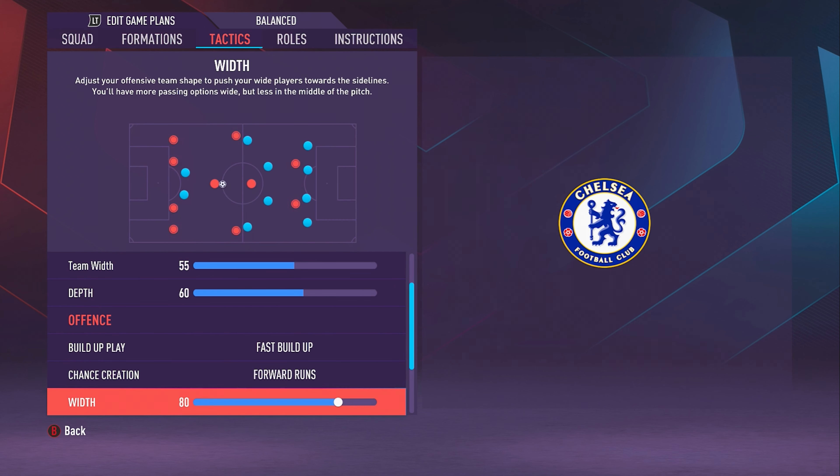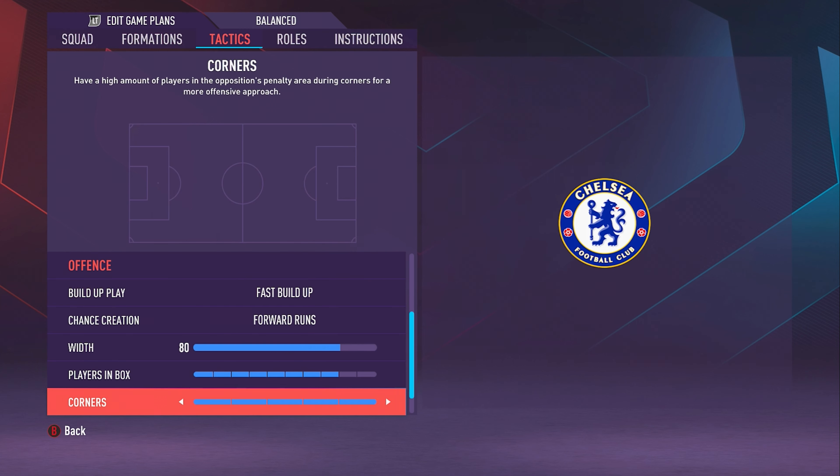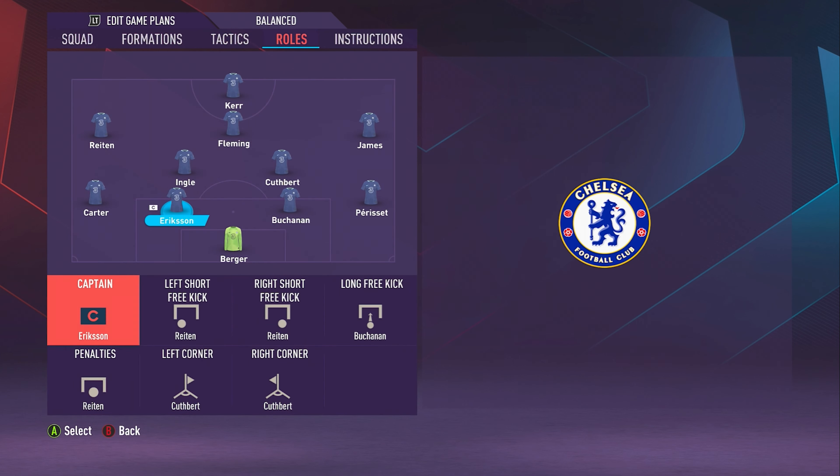Let's get on with this. So now we're ready to set up the team. We have Sam Kerr on top. We will play with this formation: 4-2-3-1.